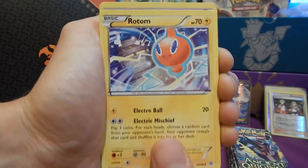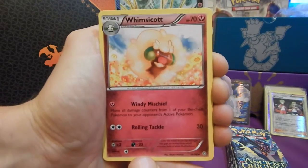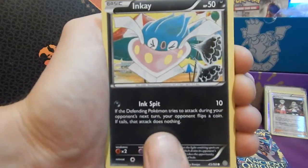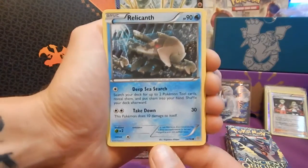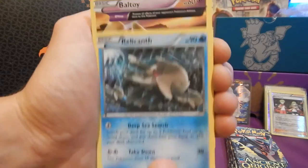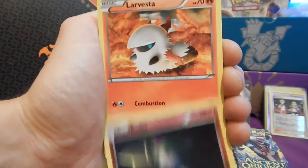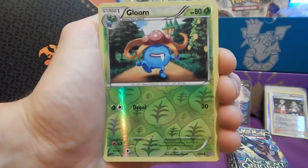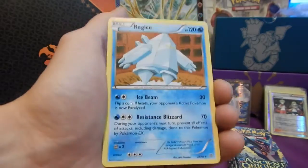We started off with Rotom, Electric Special Energy, Flash, Whimsicott, Inkay, Relicanth, Baltoy Ancient Trait, Rolt, Larvesta. A reverse Uncommon Glue — looking cool. And in the back for the first pack, we kick it off with a Regi Ice. We love Legends.